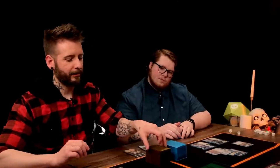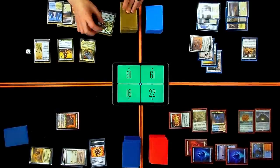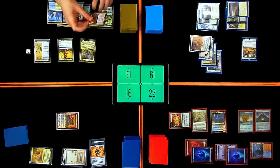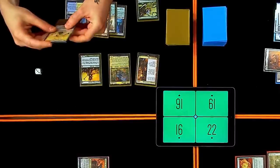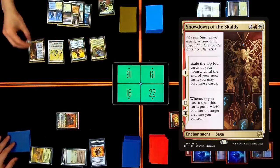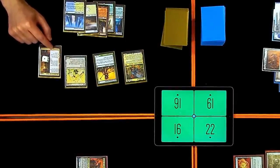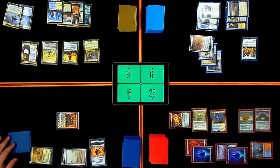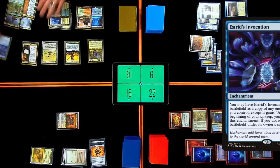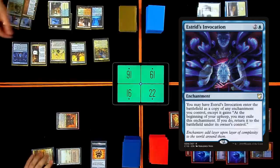I'll get hella triggered and reveal until I hit another saga — we're hitting Showdown of the Scalds. It's a 2/2 with first strike and will enter with its first counter. We'll exile the top four and I can play those cards — pretty good. Tom Bombadil really popping off. I'm going to play three for Estrid's Invocation — it comes in as a copy of Showdown of the Scalds. Every turn I can bounce it and have it become a copy of something else. I'll exile another four: Arcane Signet, Island, Indatha Triome, Overgrown Tomb.